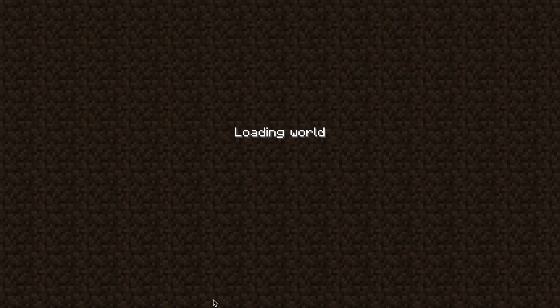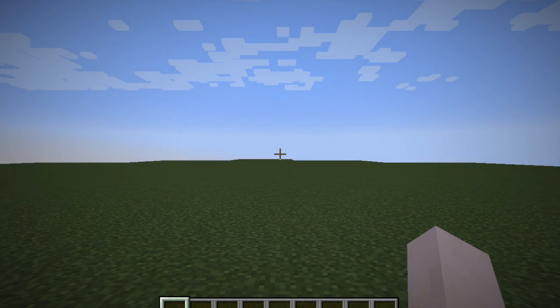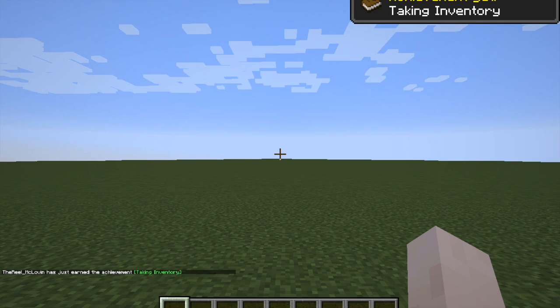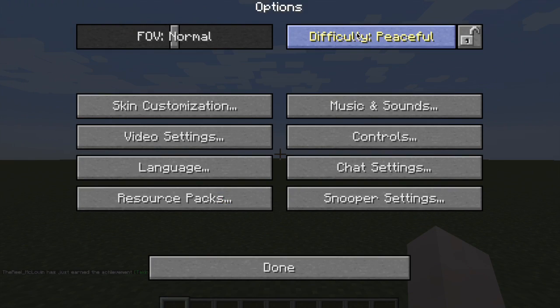I'm holding up the thumbs — it's a building world. Would you look at that, I got an achievement: taken an inventory. Okay, let us make it peaceful.